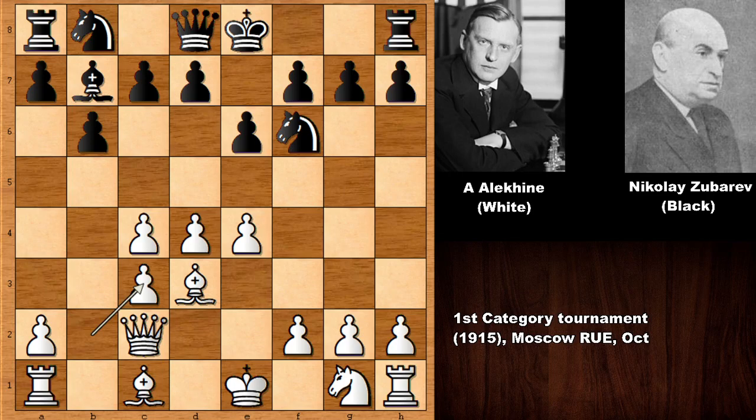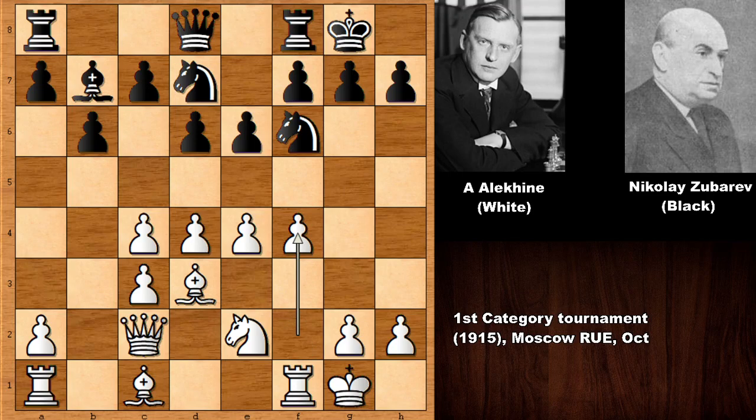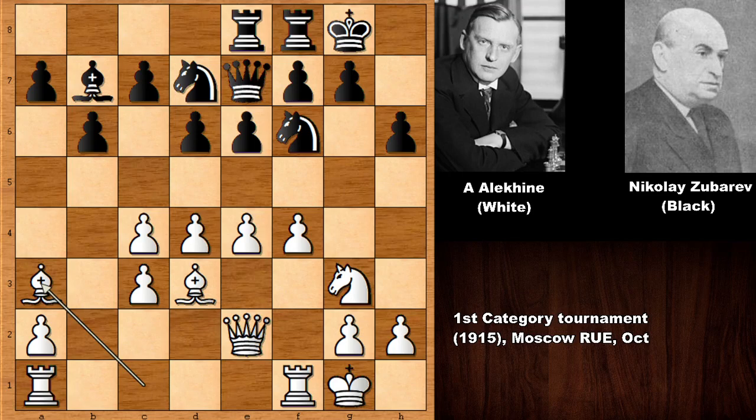Perhaps knight takes or bishop takes on e4. Then d6, developing the knights, and both players castled. Black also seems to have a good position — Nikolay Zubarev has damaged the pawn structure of Alexander Alehin. But Alehin is pushing the f-pawn, charging h6, knight to g3, queen to e7, queen to e2, rook over and bishop to a3.